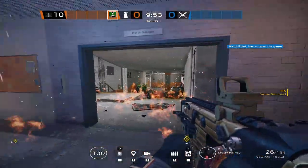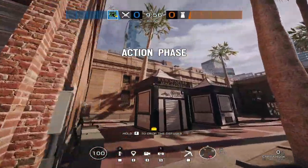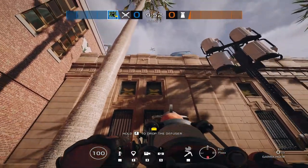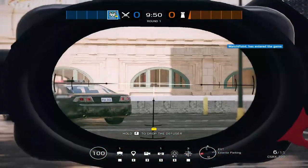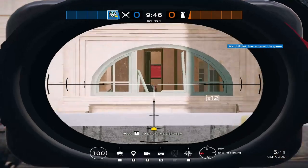With Goyo, you can use the deployable shield as a mirror window and also set off the canister to delay time. Amaru comes flying in from every single window — she has a Garra Hook that allows her to get up to high places easily and can also travel up hatches. She has the G8A1.